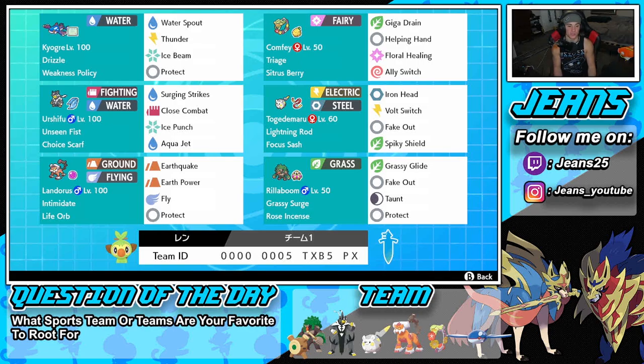Next Pokemon is Conkeldurr, here just for support. It has triage, citrus berry as its ability and item. We've got giga drain to proc weakness policy, helping hand to boost ally damage, floral healing to heal ally Pokemon, and ally switch to swap positions and protect your ally. This Pokemon is basically here just to proc the policy and help out ally Pokemon — that's all it's here for.